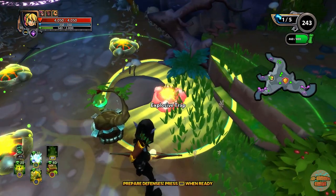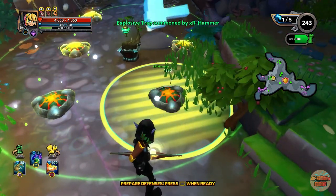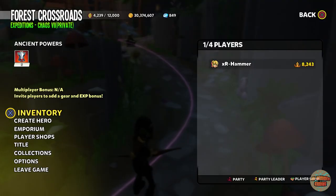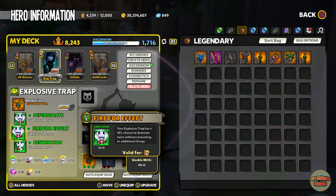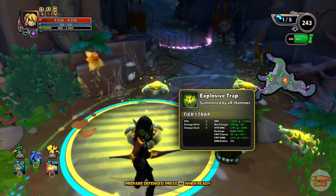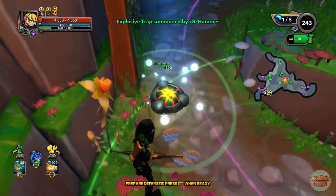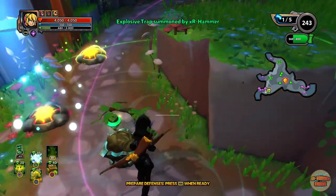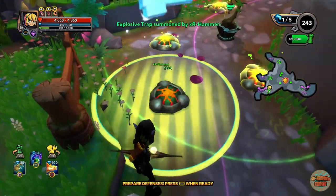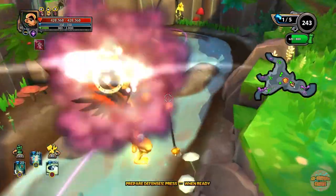If you are using deadly strikes or vicious strikes to increase range shard-wise, a good buddy of mine pointed out you can take the shard off, place your defenses down, then put it back on and it counts. Yeah it's a little bit cheaty but if it works and you can exploit it, why not? You can do that just if you need to.